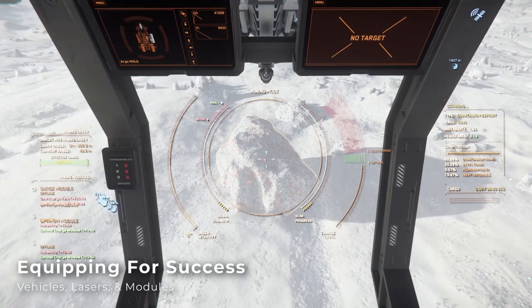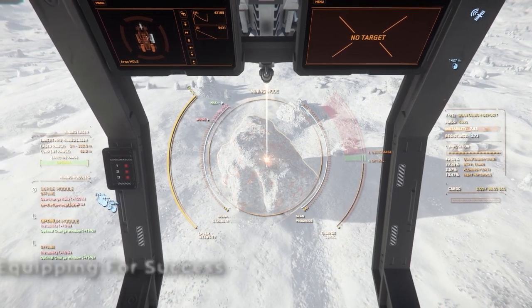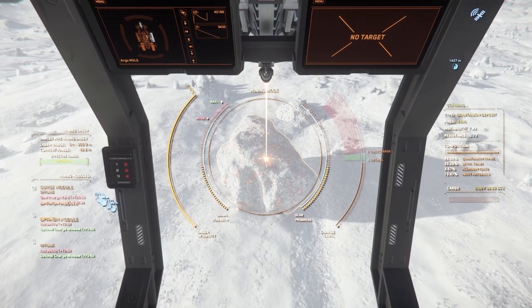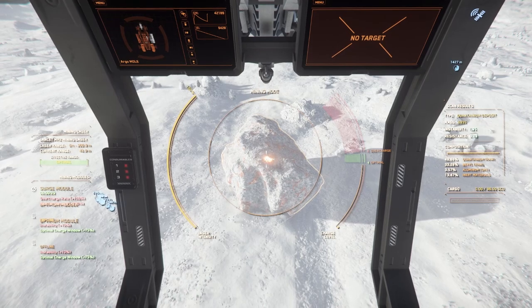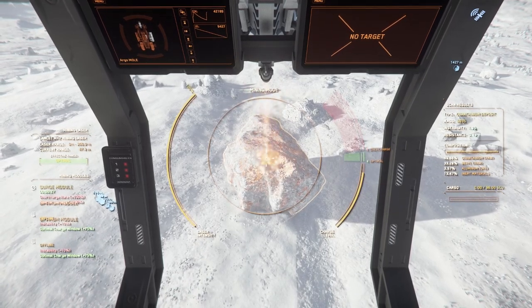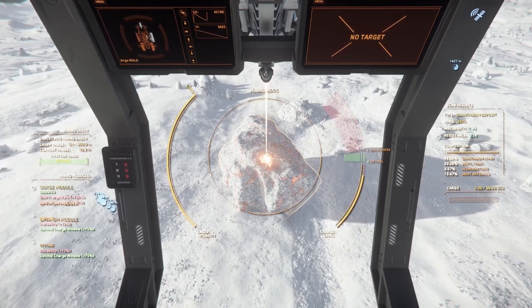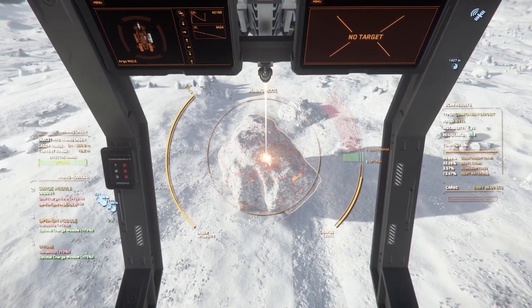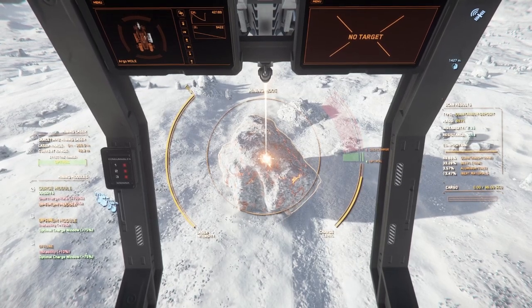For mining vehicles, I recommend using a mole for its increased cargo capacity and the three separate mining lasers. You can break large mass rocks in a prospector, but you're going to have a smaller cargo capacity and more likely to fill up on a single rock. You'll only have one laser and active module set to practice with. The mole gives you three separate lasers, each with their own modules, so you'll have more chances to practice and mess up.